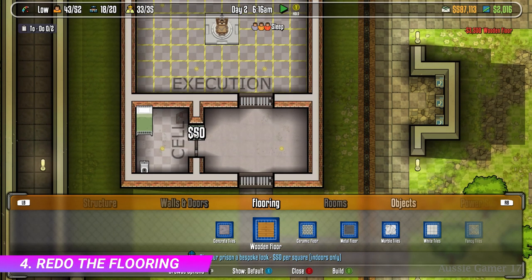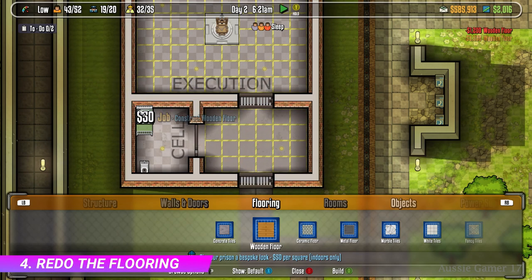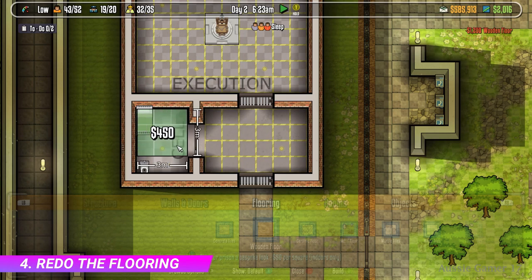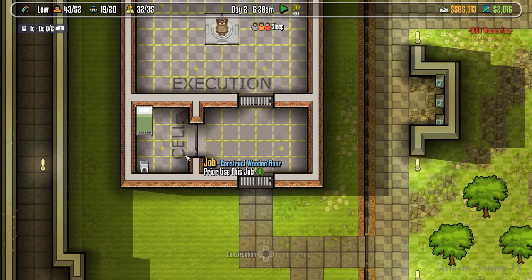So you just click and drag the three little areas of the flooring, make sure it's all green, and that'll give us our flooring. You'll also notice that not all the work is done yet, but we're just getting everything ready.